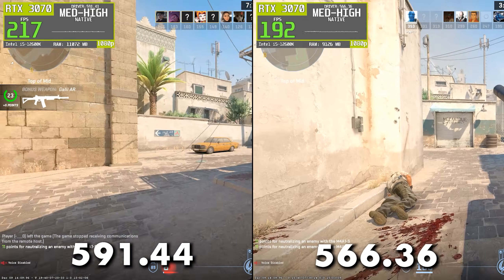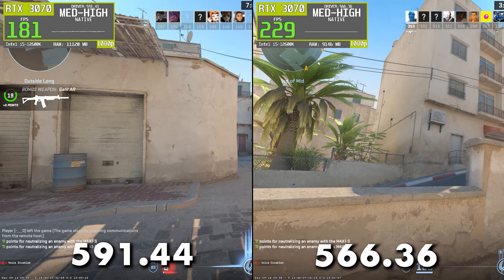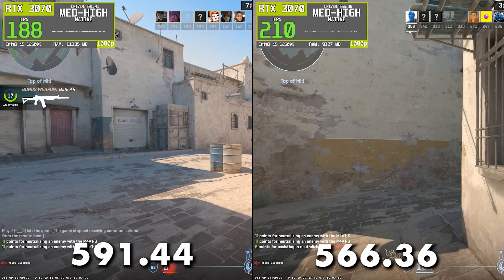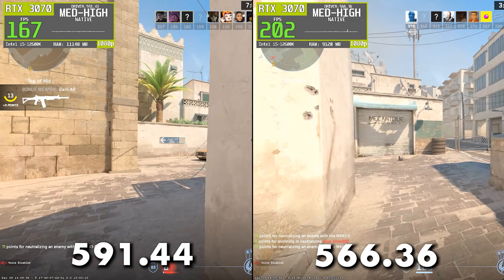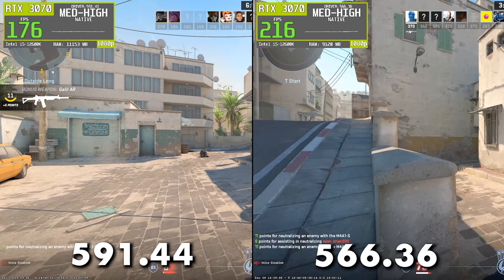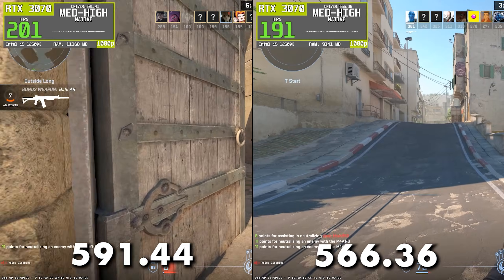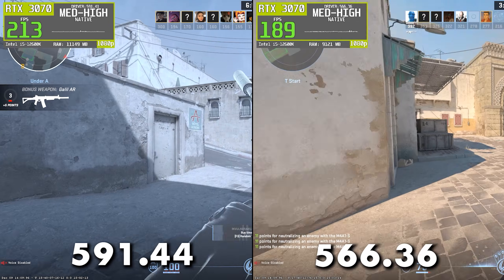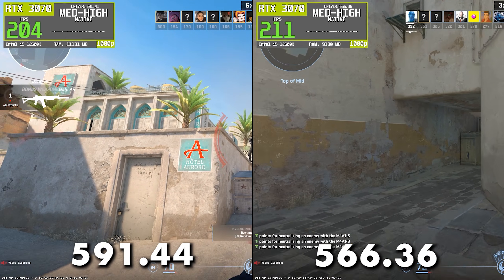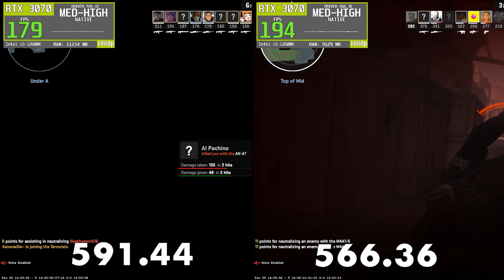Comparing both drivers side-by-side, it's easy to see the difference. Driver 566.36 delivers much higher averages and noticeably better 1% lows, which means frames remain more stable during intense gameplay. Driver 591.44, despite having slightly cleaner stutter numbers, simply outputs fewer frames overall, which directly affects how smooth CS2 feels. In a competitive shooter where every millisecond matters, that frame rate drop is hard to ignore.